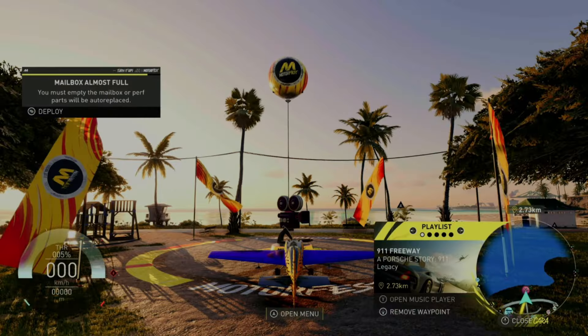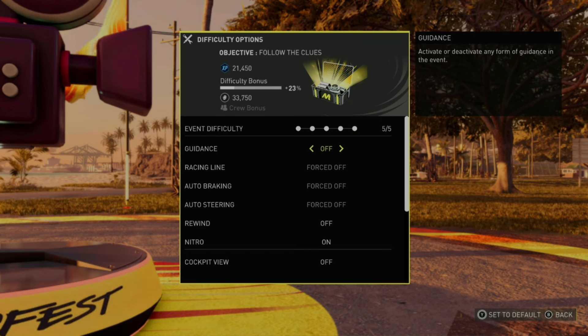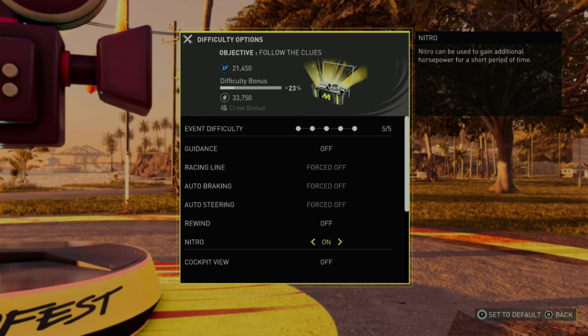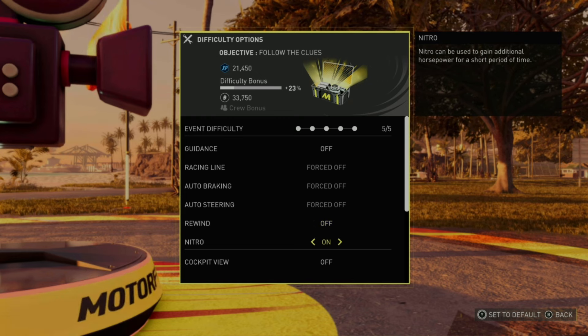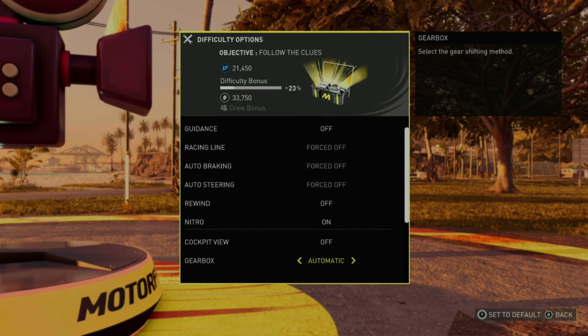After that you'll see it is very simple. You essentially want to go to Event Settings, go to Modifier, and set this to Clean Driving, then validate. After that go to Difficulty Options and put Event Difficulty at five out of five, Guidance off, Rewind off, and Nitro on, because you will be much faster.